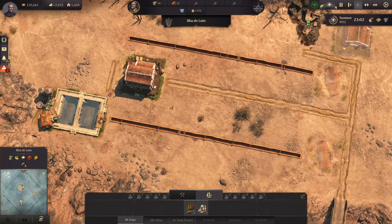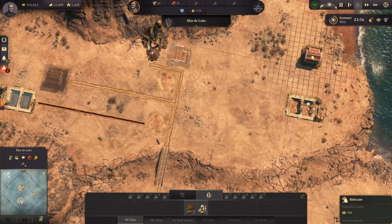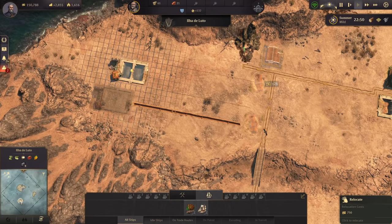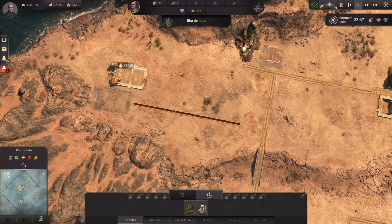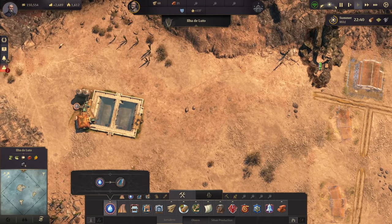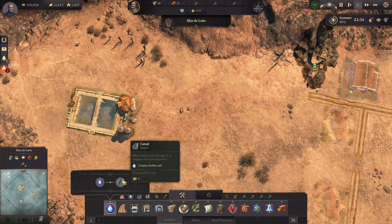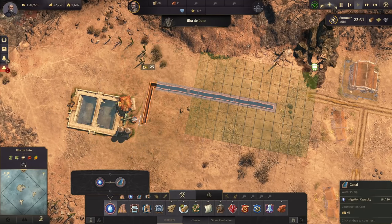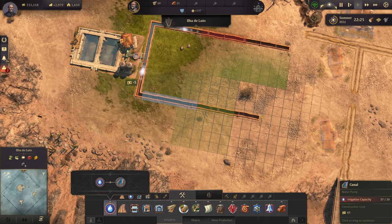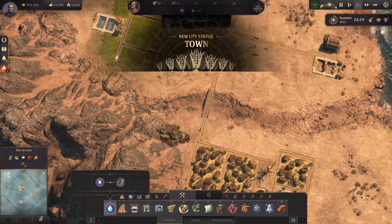The basin in Isla de Luto is now ready for action. Let's move some things up to this area so we can make one basin working for both farms. Once the next monsoon season starts we can make this work — all the way up here and through here. We can have like two farms going over there if needed.